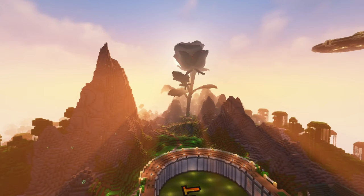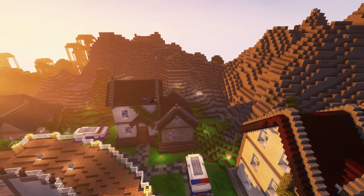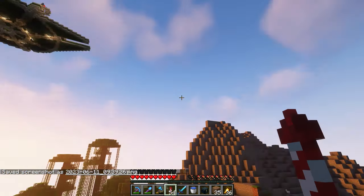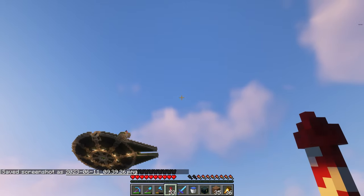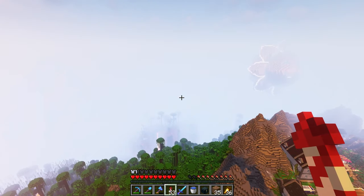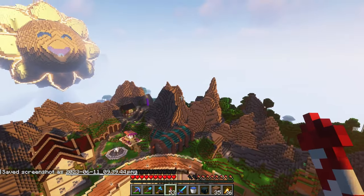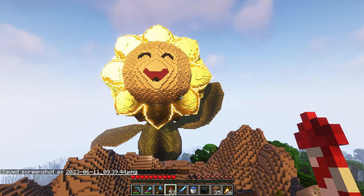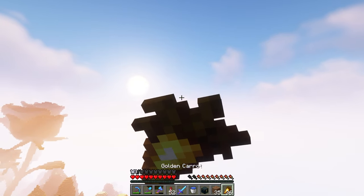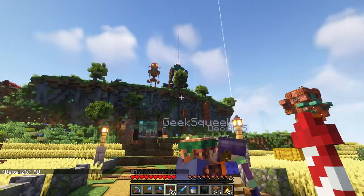Next we're heading over to the Flower Arena. On the Zetacraft server, the zetas decided to split up into factions at one point, supporting various flowers and even the cactus — the Wither Rose, the Cuddly Cacti, the sunflowers, all of them present here. Each faction has their own base. This is the Cuddly Cacti base, looking like the Millennium Falcon. Down here is the actual Zetacraft arena — a really cool build with giant flower statues and a bit of an interior for meeting rooms for each of the different factions.